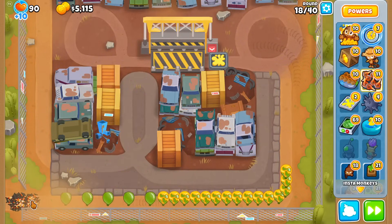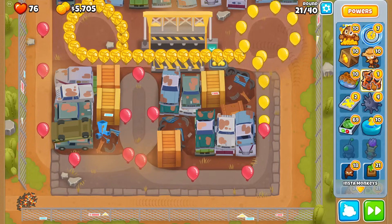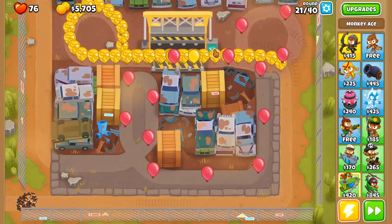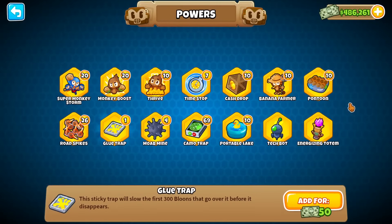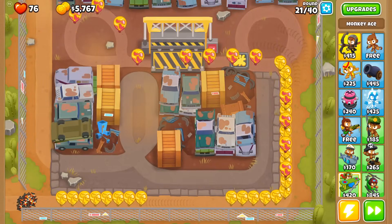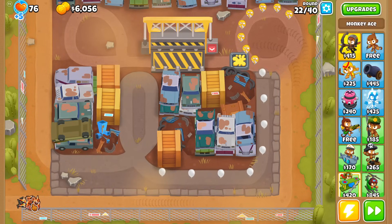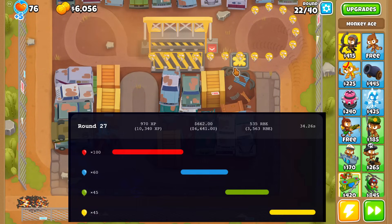Thank goodness for road spike hotkeys — I'm running out already. I'm pretty sure 10,000 monkey money might not be enough to get me to the round I wanted. I was hoping to get to maybe round 100 or so, but we're already down. I know I haven't used my Super Monkey Storms yet, but we've already spent 4k of that and it's only 20 rounds through.